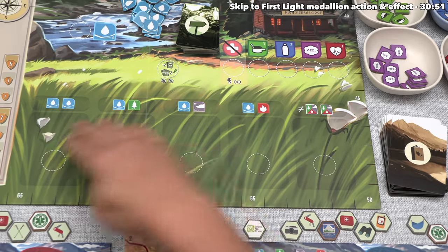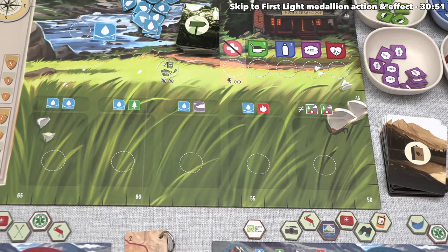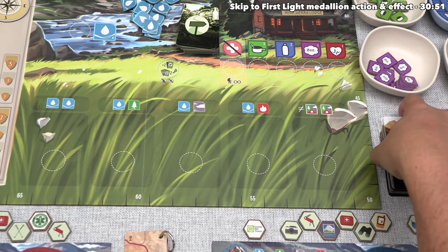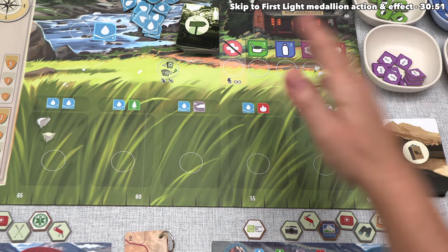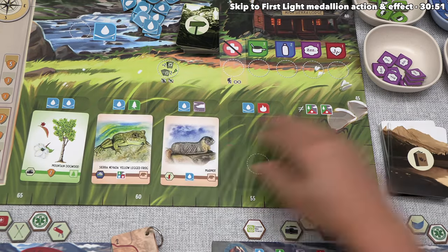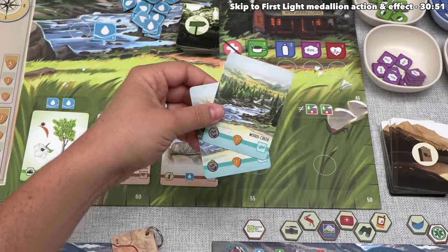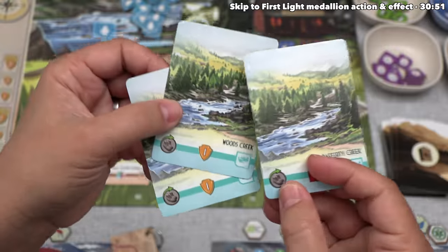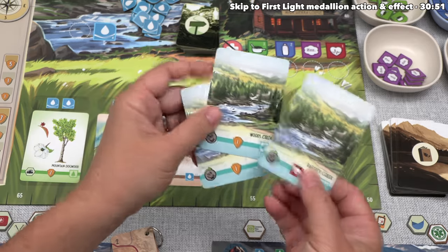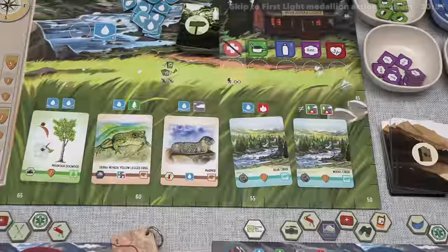The next thing we have to do is refresh the field guide cards. If there was a card in the leftmost spot, then we would discard it, and then after that we slide all of the cards down and then refresh the market by drawing from the top of the deck. As you can see, in the first day we took all of them, so let's draw five new cards for the second day of the game. There are a couple of these creek cards, and every single creek gives you that bonus that brings that action token back so you can use it later on in the same day.